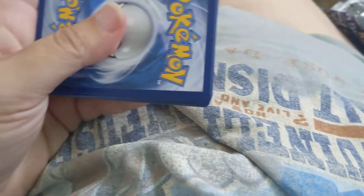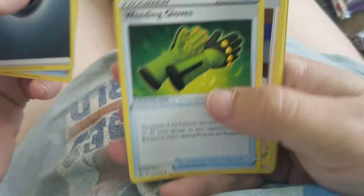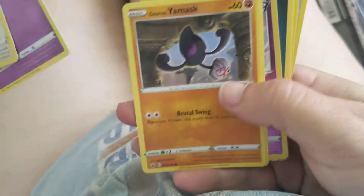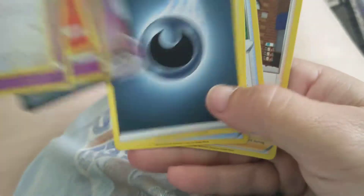Let's open number two — pack number two from the second set. We have a white code card. Got Dark Energy, Justified Gloves, Weeding Gloves, Avery, Squawkabilly, Spheal, Swirlix, Galarian Yamask, Castform Sunny Form, Foil Inkay, and Galarian Slowking V-Max. Woo, that's nice.